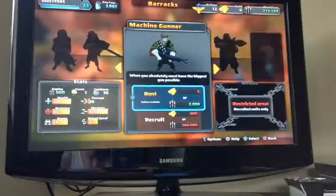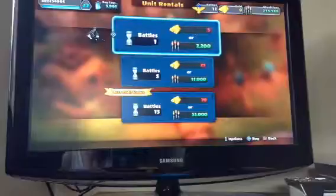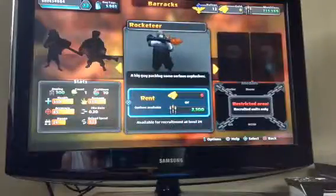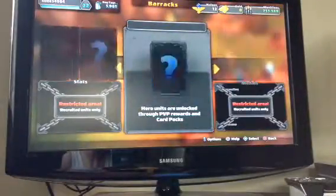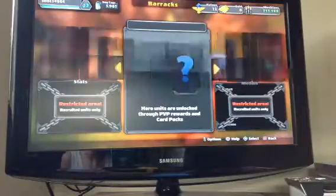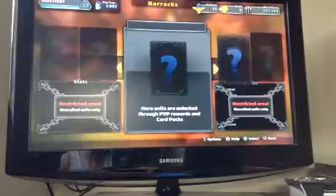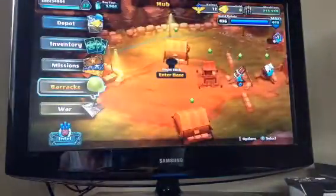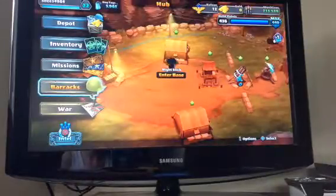You can rent troops for however many battles you want, just to test them and see if they're your kind of troop. There's also the Rocketeer, and then over here you've got a couple of question marks — these are hero units. I can't remember all of them, but you get them through PvP rewards and opening card packs.